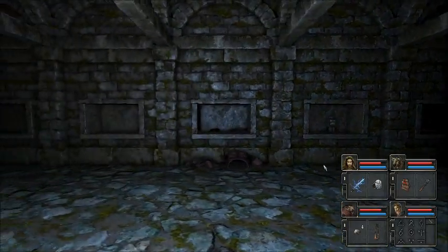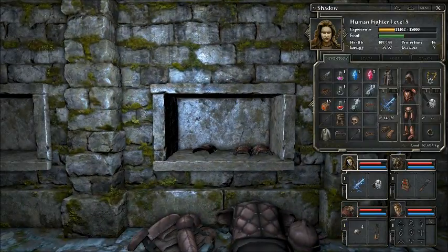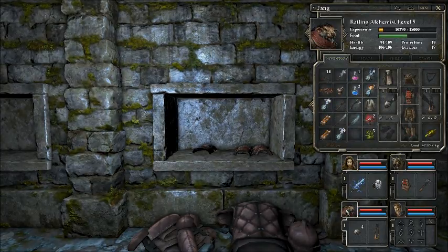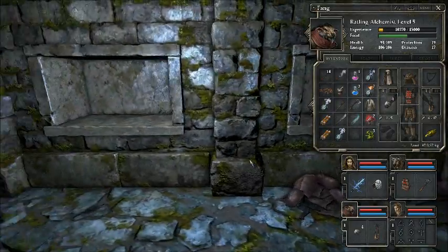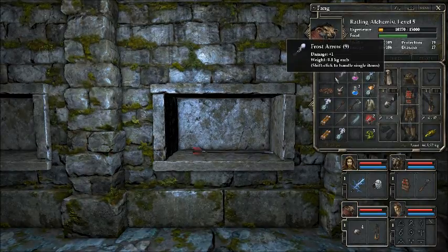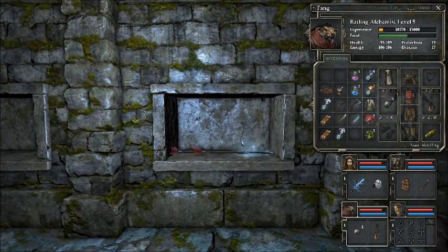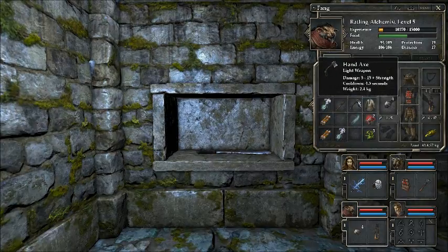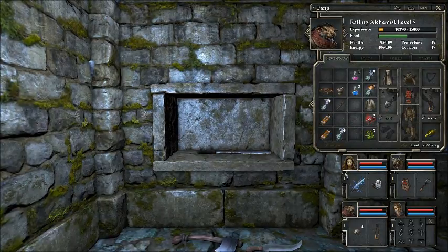We've got all this stuff. She's light armoured up to the hilt - so is he, everybody is. We haven't got a bow unfortunately - it's the one thing we didn't get. We've got loads of these weapons we're never going to need. Keep them for definite, and get the Ratmaster to shuffle a few poisoned ones.